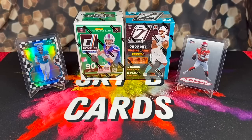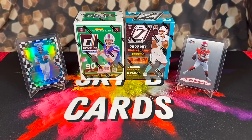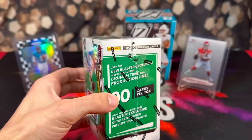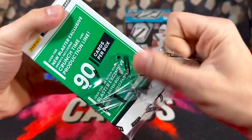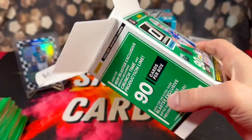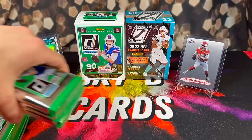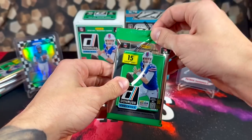We're going to get into opening a 2022 Donruss and Zenith football blaster box. Both products offer a pretty high ceiling — Zenith offers one auto or memorabilia, and obviously you can pull the Downtowns and Crunch Times from Donruss. We'll start with Donruss. You can see the Crunch Time, the Production Line, and the Downtowns — it'd be cool to pull one of those. I haven't had much luck from the blasters this year. That's six total packs — everyone say a prayer to the card gods, let's get active.